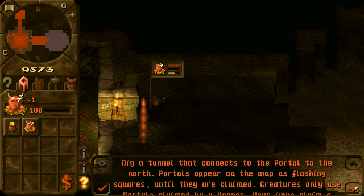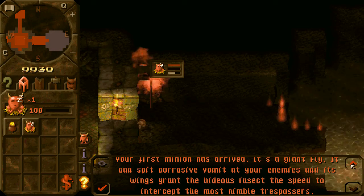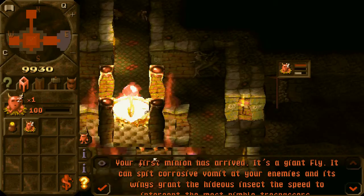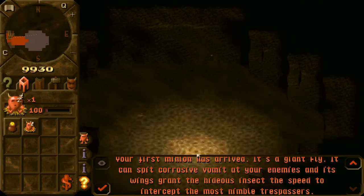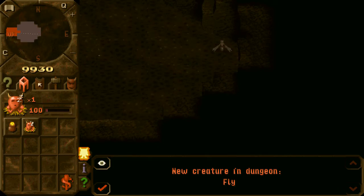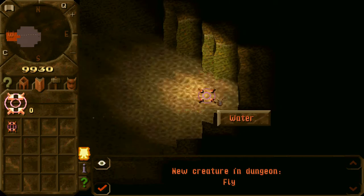Dig a tunnel that connects to the portal to the north. Portals appear on the map as flashing squares until they are claimed. Your first minion has arrived — it's a giant fly. It can spit, caress and vomit at your enemies, and its wings grant it incredible speed. You can zoom in and see your little fly here. Very weak — first level creature. Only really good for exploring.